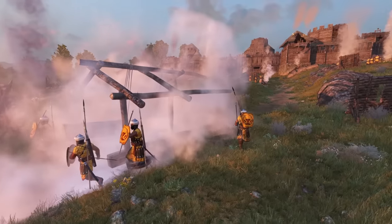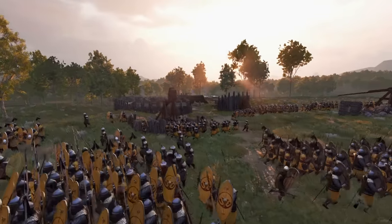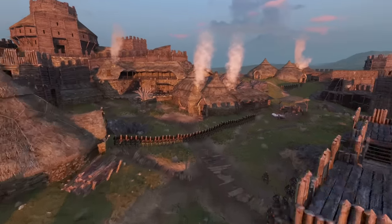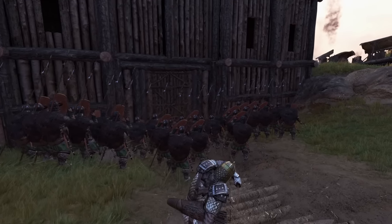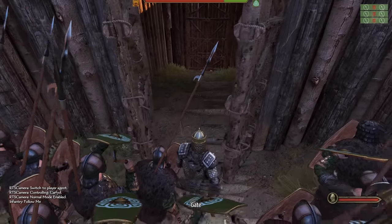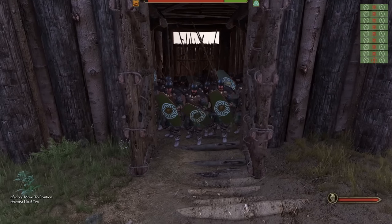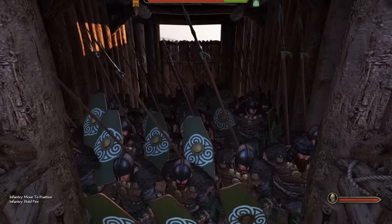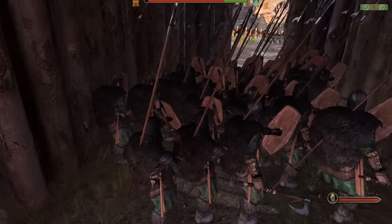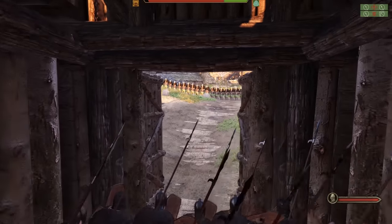We have destroyed the ram — if we hadn't we could always sally out with our infantry and destroy it by hand, but glad we didn't have to. They are now pushing up their siege towers and we are ready to enact our siege defense tactic. After destroying their ram, take your infantry and open the inner gate, leaving the outer gate closed. Put them in a tight shield wall with hold fire so they hold the best formation possible — a lot of men in the middle of the gate, protected from archers and trebuchets. Make sure to put your hero right next to the outer gate, as that is extremely important for later.